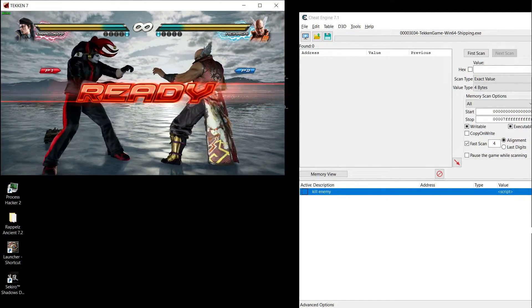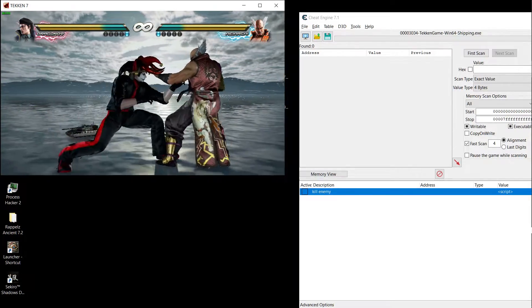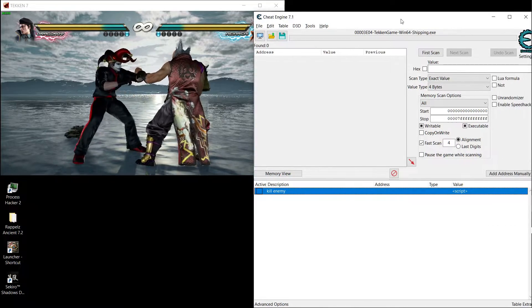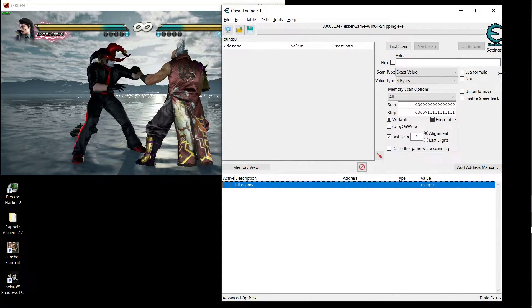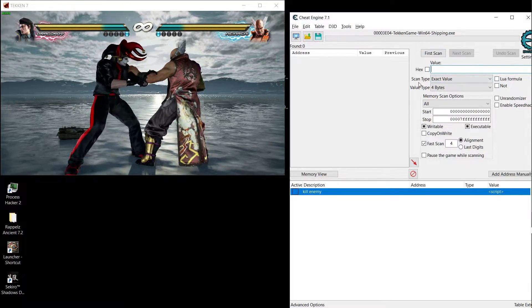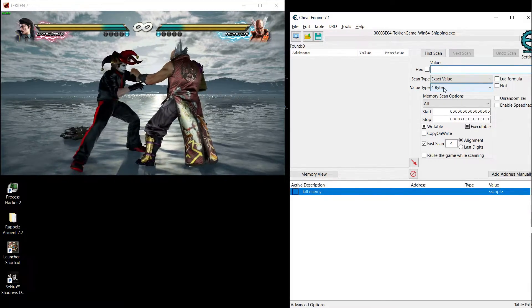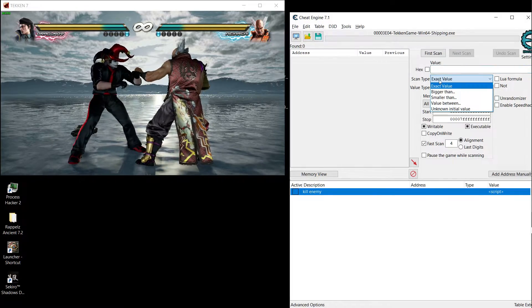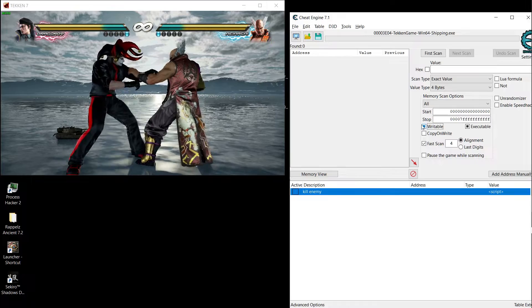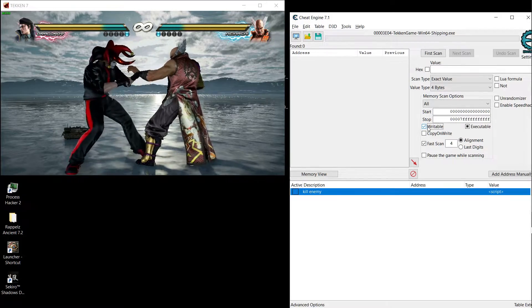It's really easy, it's just a few lines of code and it's not gonna take long. So first we scan for the health. Set the value type to four bytes, the scan type to exact value, and then press first scan. Make the checkbox a block like this — not a checkmark, make it a block.